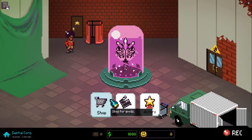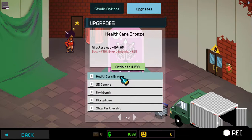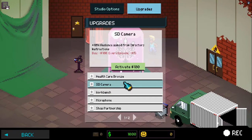I'm going to head to the studio to upgrade it. So, Healthcare Bronze: all actors get plus 10% health — it costs $150 and is $25 per episode. SD Camera: plus 10% audience gain from director's instructions, costs $100, and after that it's $15 every episode.